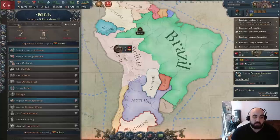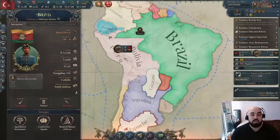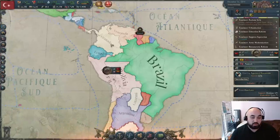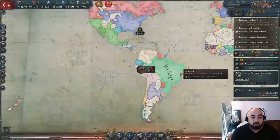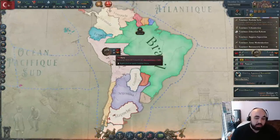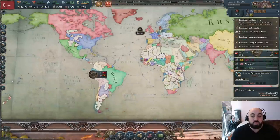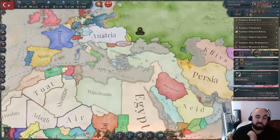Bolivia is a really nice expansion spot because you can dominion them while they are just Bolivia, and then they acquire Peru as well, so you kind of get it on the cheap. This also gives you an interest in the region and adjacencies for expanding your market. It's a timely expansion because eventually it becomes Peru-Bolivia and then you'd have to dominion both at once, which is generally quite a bit of infamy. We still have a truce with Egypt so we can't go after them yet.